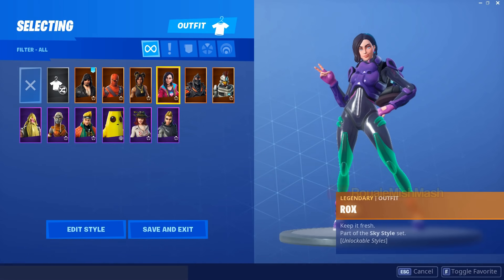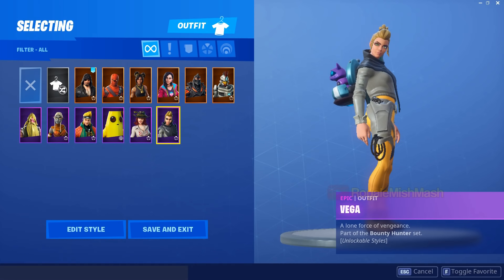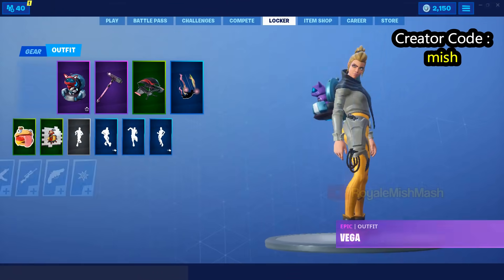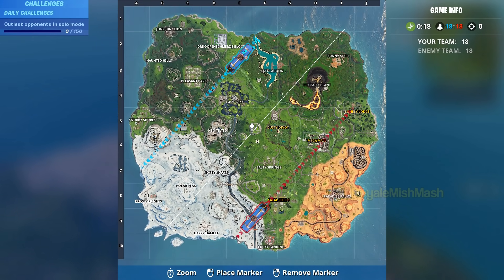Hey guys, welcome back to my channel. So to collect this 4th bite, first equip the Vega outfit from the locker. Then go to this exact location near Shifty Shafts and collect the 4th bite.